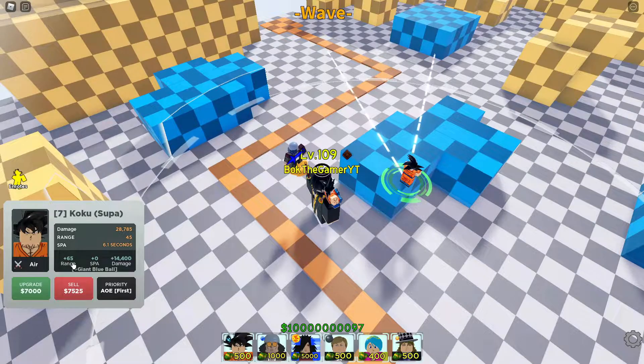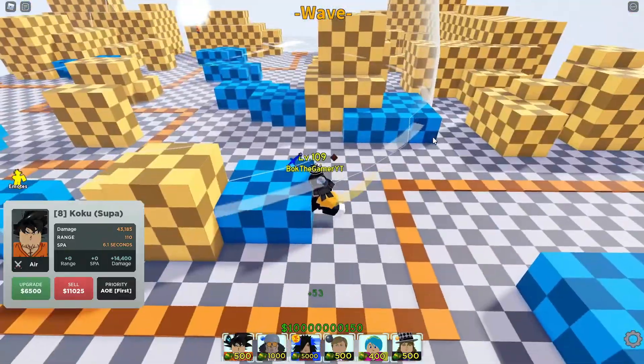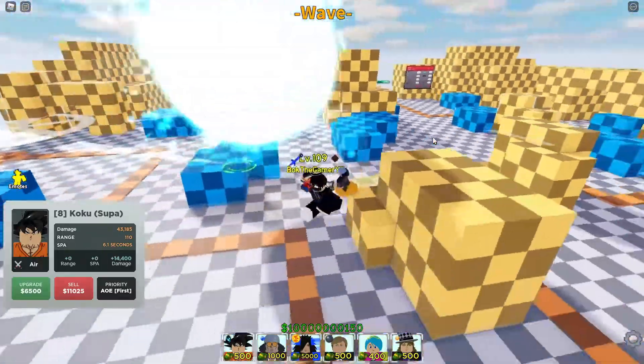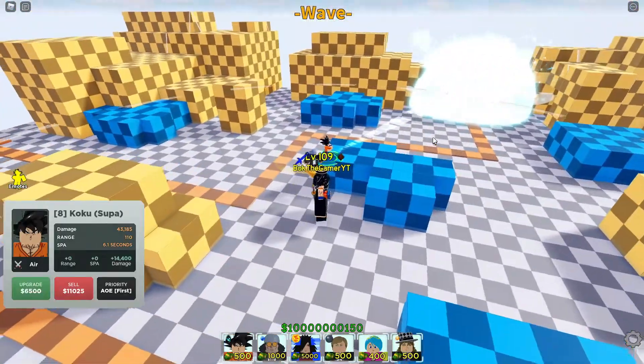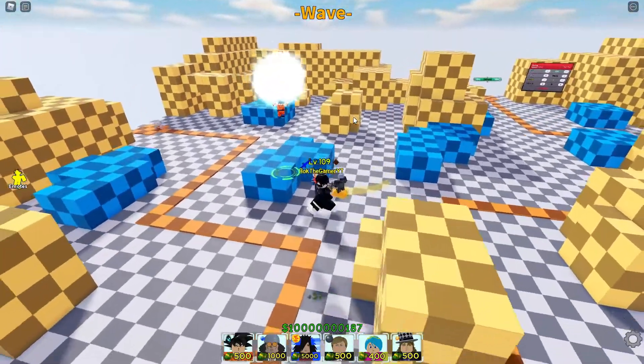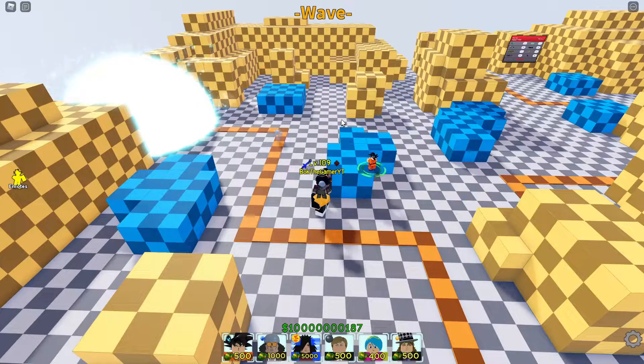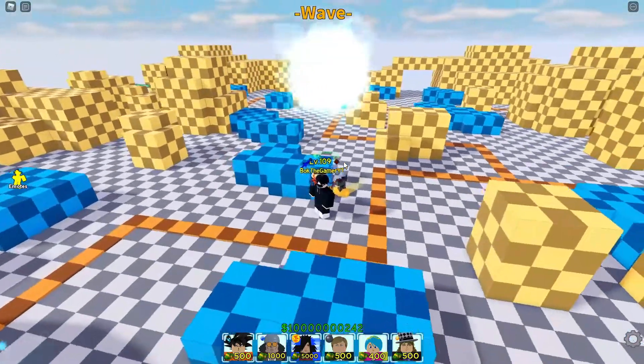Eighth upgrade — there we go: 65 range, that's a lot. An extra almost 15,000 damage plus a new ability called Giant Blue Ball. Spirit Bomb! Okay, not bad — we got one more upgrade to go. That's actually cool, they did a good job with that, and he has a good SPA so that guy's going to be dead in no time.